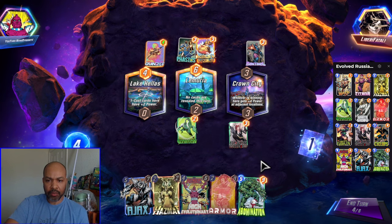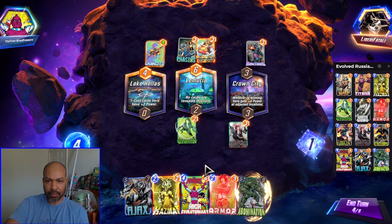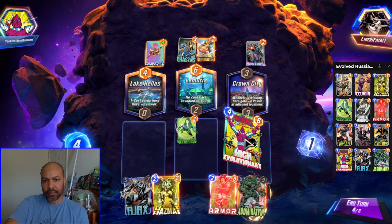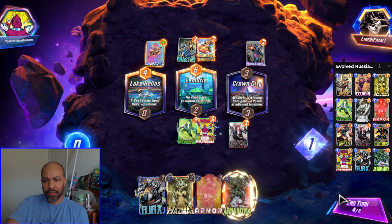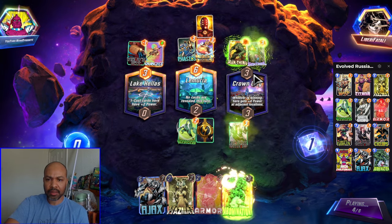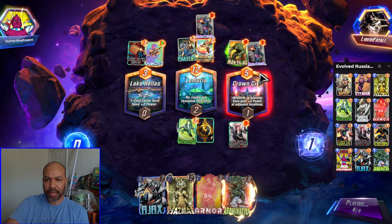They have 4 cards in hand; one of those is a Widow's Bite. The Mobius is a card in their deck, so they are probably a Loki Arishem version. They have priority, so I could throw down a Hazmat. I will throw down High Evo mid and set up to win Crown City. With Ajax.